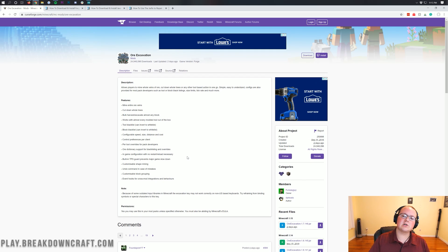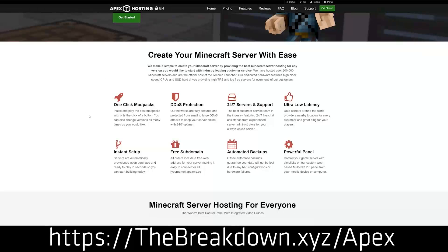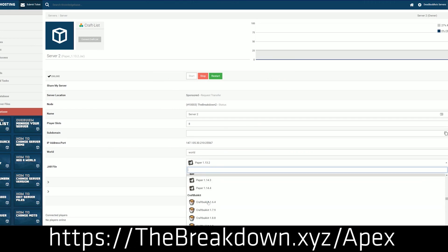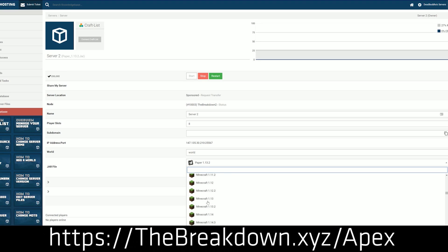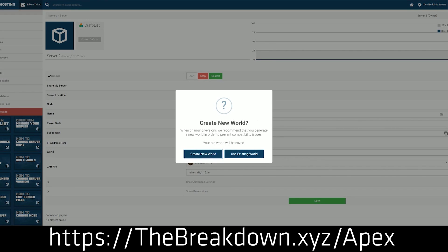Before we get it installed, we have a message from our sponsor, Apex Minecraft Hosting. You can check out Apex at the first link down below — thebreakdown.xyz/apex — to get an incredible 24-hour DDoS-protected Minecraft server for you and your friends. We actually host our own server, play.breakdowncraft.com, on Apex as well. If you're looking for a great place to start your own Minecraft server, Apex Minecraft Hosting is the way to go.